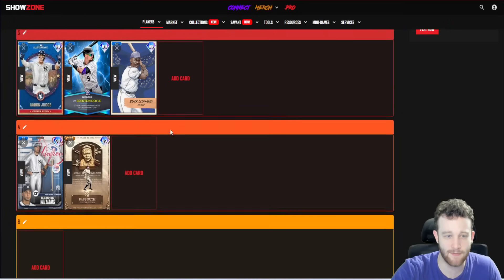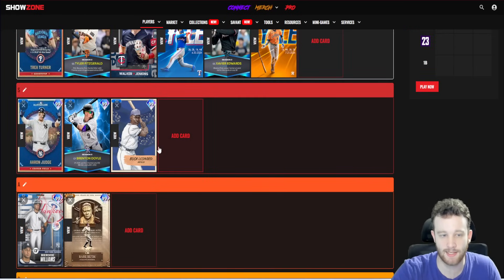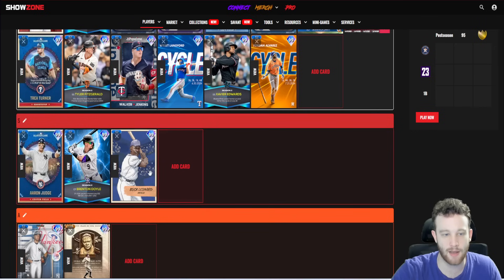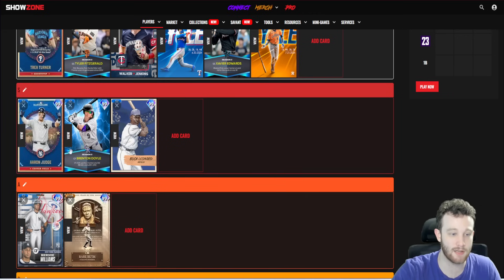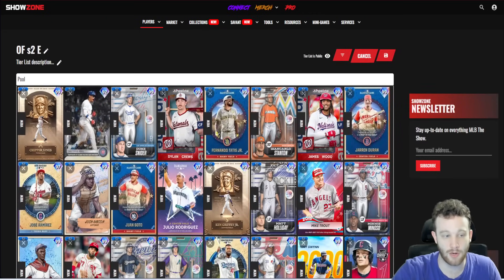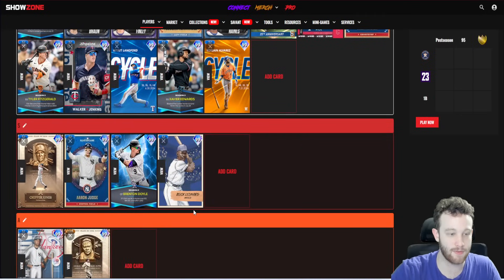Buck Leonard is honestly S tier in left field. He has very good contacts around 110, basically maxed-out power, I believe maxed-out clutch, and he's not bad defensively — around 85 reaction and 70-something speed, which is on par with Aaron Judge. The limitation is he can only play left field, so he's limited compared to some other guys, but if you want to work him in, you can.